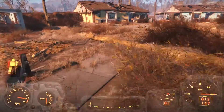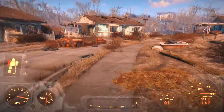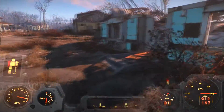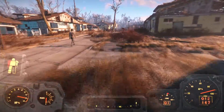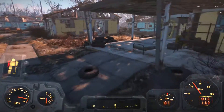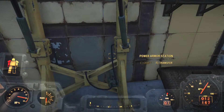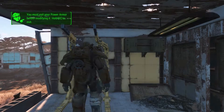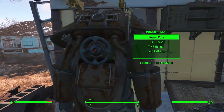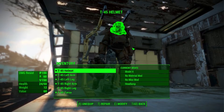I'm gonna walk back over here to this workshop I set up and park my power armor at the armor station. Oh, I must exit it first. Okay, I exited it. Now, craft... whoa, I gotta redo my keys here.